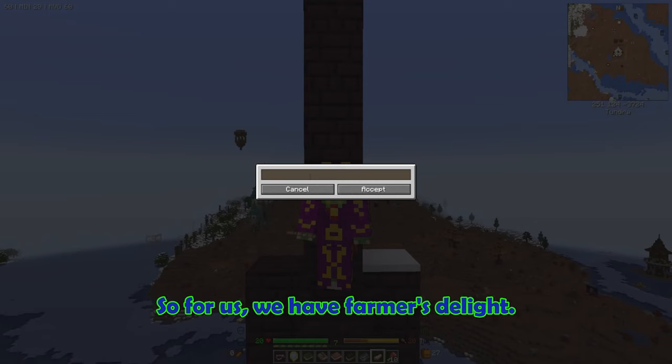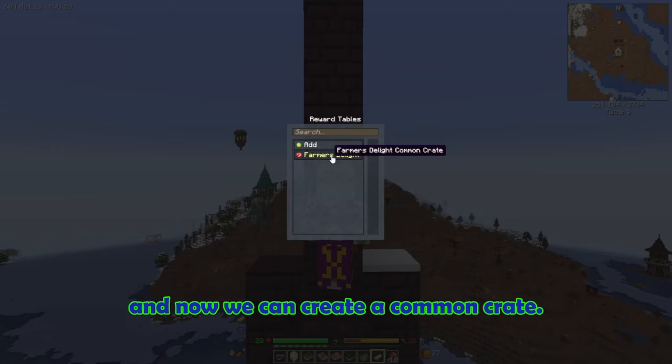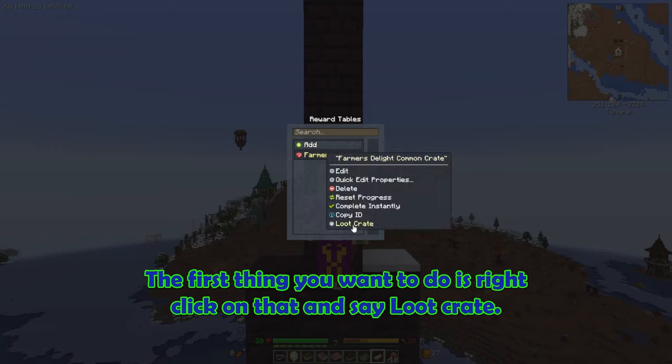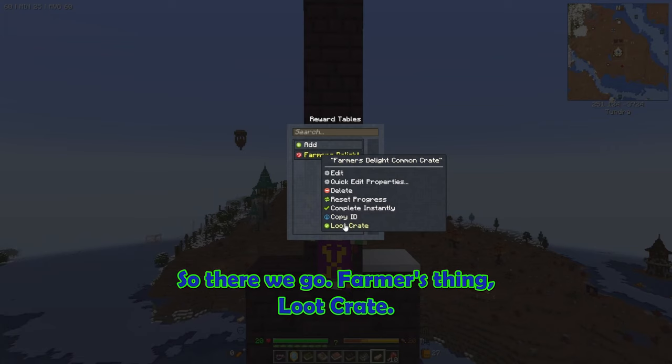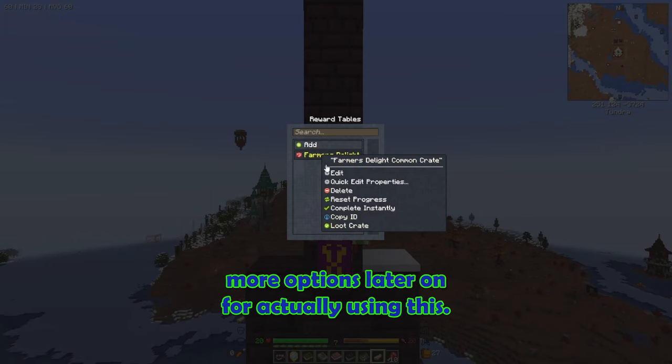For us, we have Farmer's Delight. Let's say Farmer's Delight common crate. Now we can create a common crate. The first thing you want to do is right-click on that and say loot crate. It's not necessary, but it does make sure that you have more options later on for actually using this.